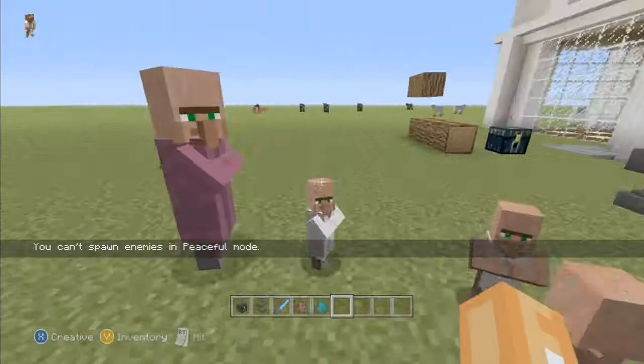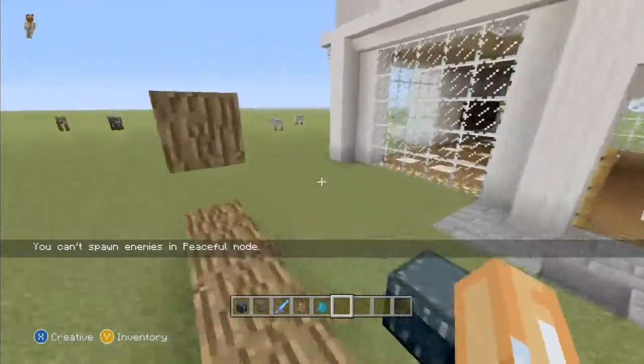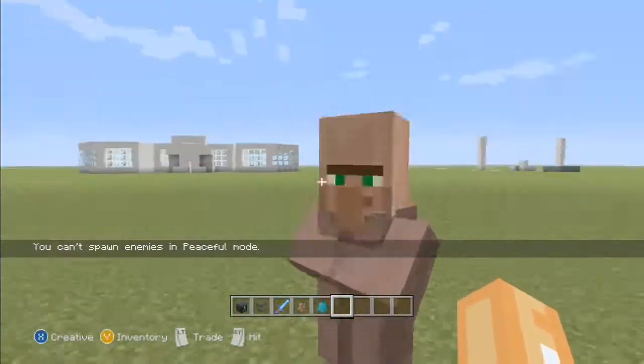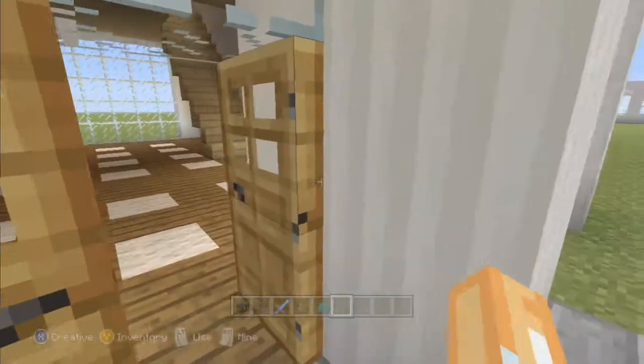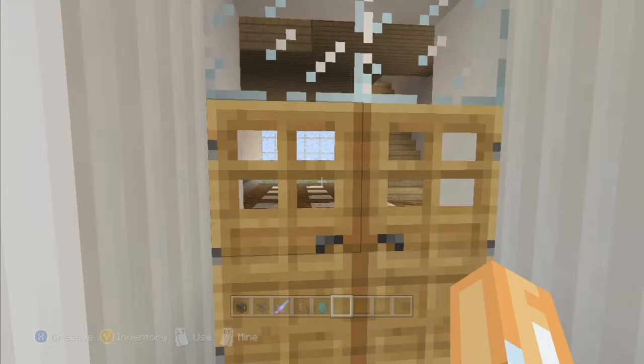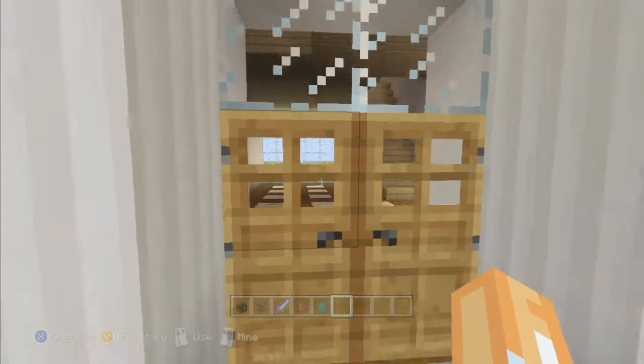They also added zombie villagers — I might have mentioned that earlier. Title Update 14 is out now, you can go pick it up if you haven't yet. It's free — right when you start the game it's going to ask you to update, or else you can't play with your friends.